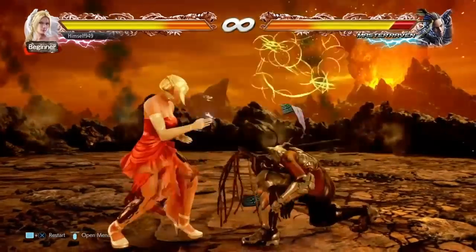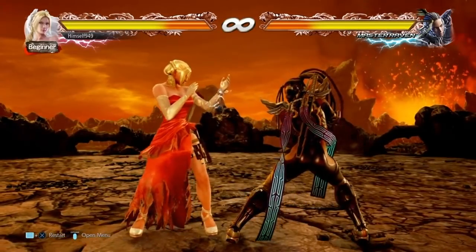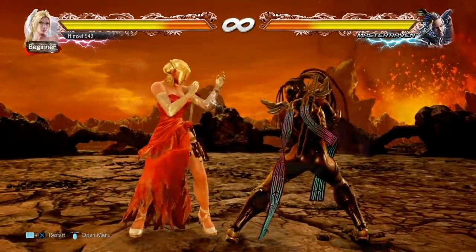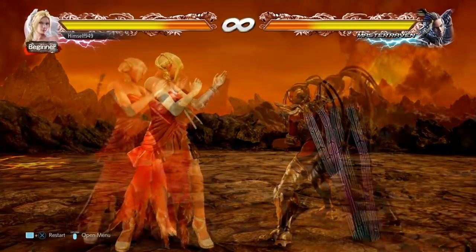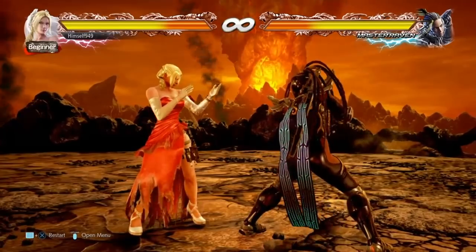Earlier on in the video I mentioned Ivory Cutter, so let's talk about that. The command for this is 1 plus 4 and it's a safe 15 frame mid. On hit you're at plus 4, so again your throw becomes uninterruptible. The move also has decent tracking, so if they try to sidestep, another Ivory Cutter will catch them. The added bonus is that on hit the opponent is forced into crouch, so it's hard for them to sidestep into the foreground afterwards.